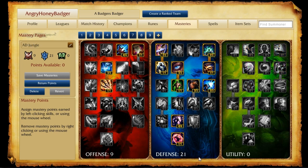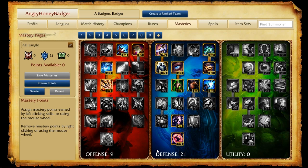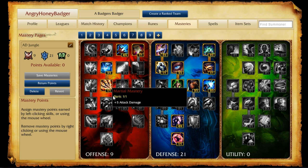The AD Jungler page — for champions like Vi or Xin Zhao — is similar to the Tanky Jungler but moves points from Utility into Offense. Defense stays the same 21 points, with the option to swap Tenacious for Second Wind and Perseverance if it suits your playstyle. The 9 in Offense: Tier 1 has 4 points into Sorcery for 5% cooldown reduction to cast abilities and clear faster, plus 1 point into Butcher for 2 extra damage — amazing in the jungle. Below that, Brute Force for scaling attack damage, and 1 point into Martial Mastery for 5 attack damage.